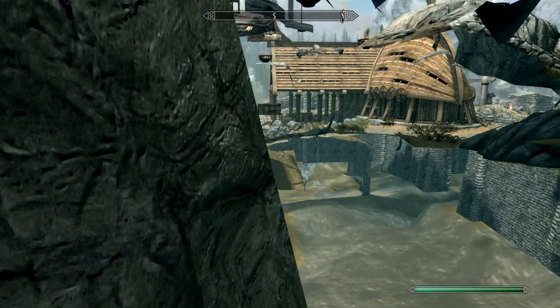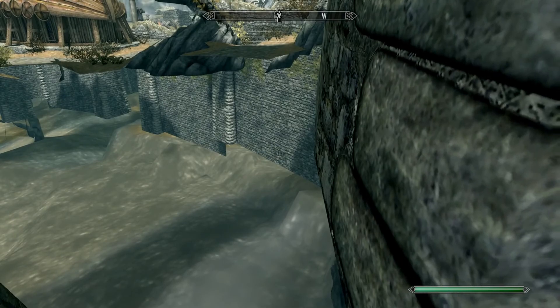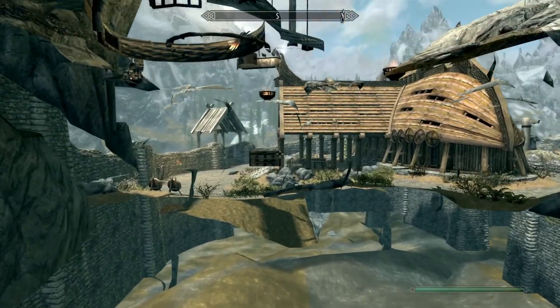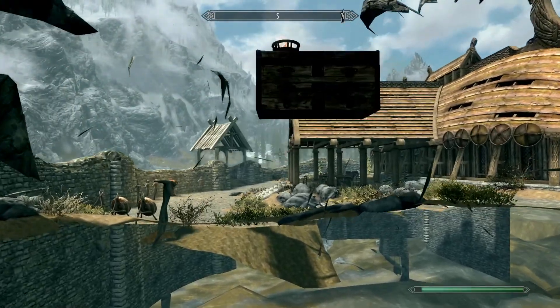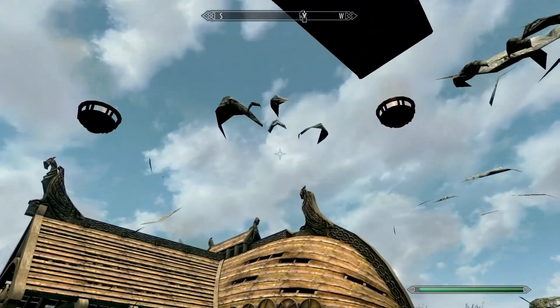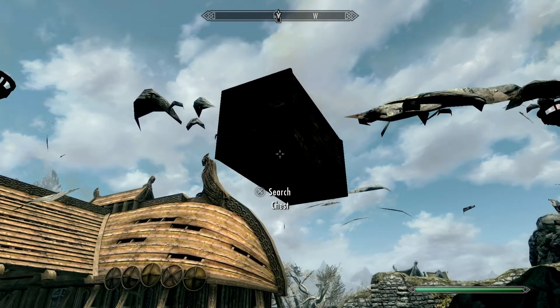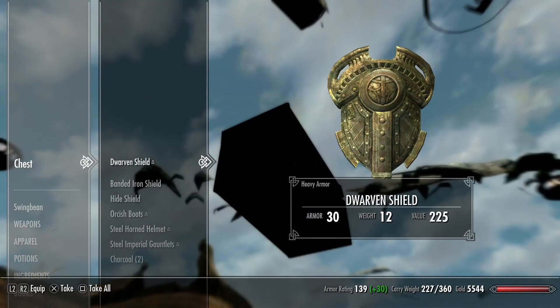You're going to want to fall through this rock to your left. From this point, as you can see, the chest is there. You can either run and try to spam the button, but I think I've found an easier way. You move slightly to the left — there's sort of an invisible platform that you can get to. And there we go, you can open the chest.